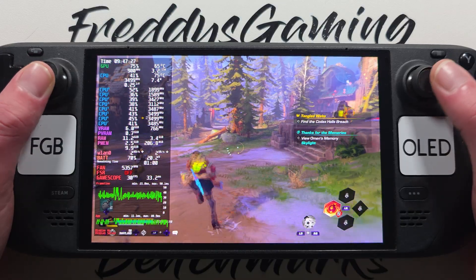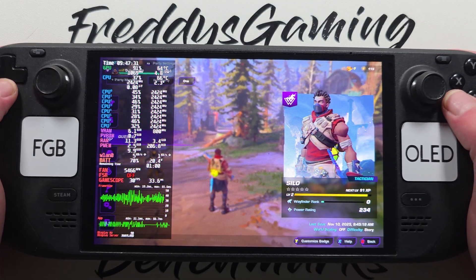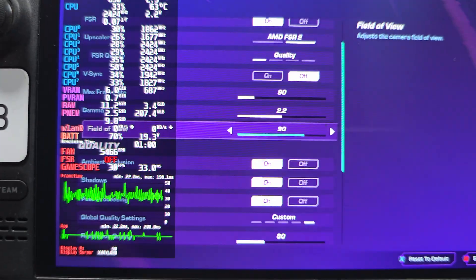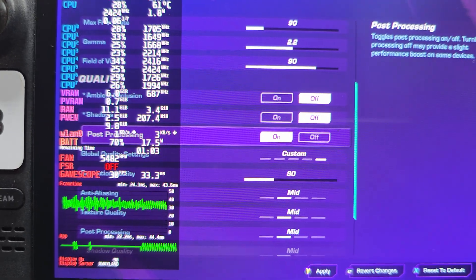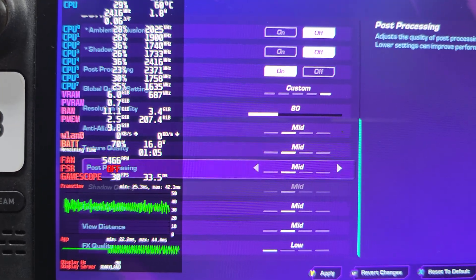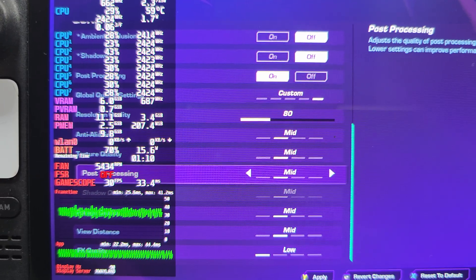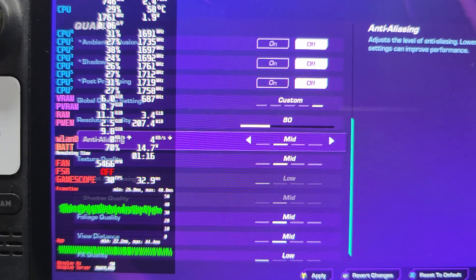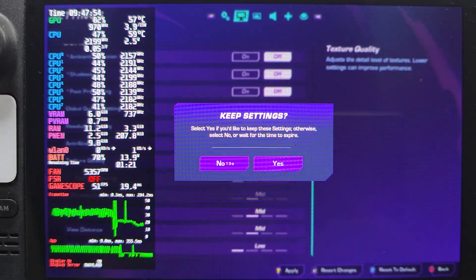Maybe better now we show those settings — graphic, the antiquated zoom, shadows, process.